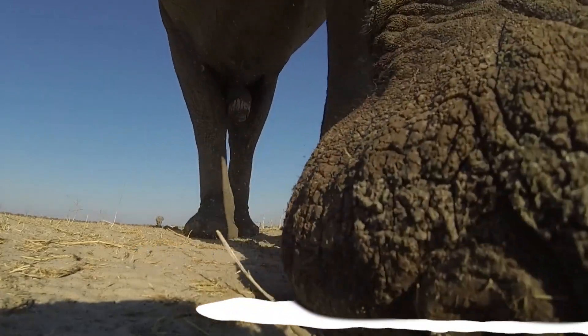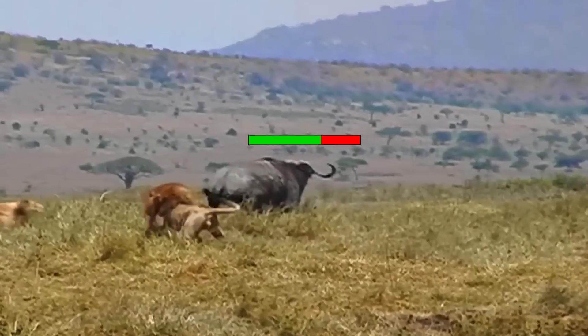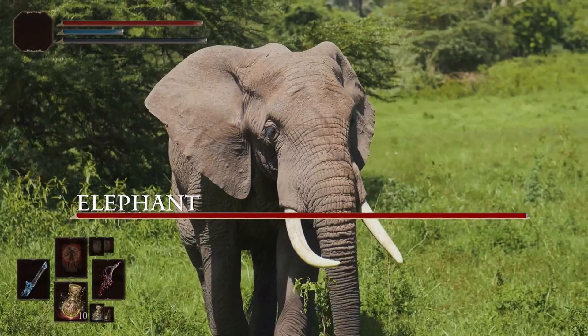Do you know a build that's big, tanky, smart, and has a long nose to pick items from afar? And no, it's not a hacker build. It's Elephant.